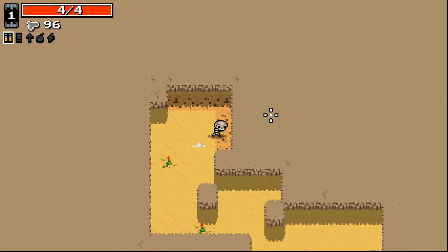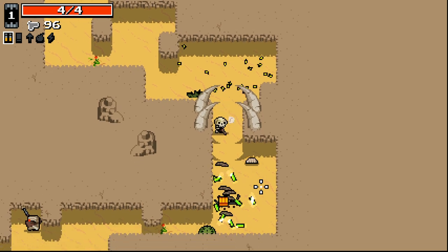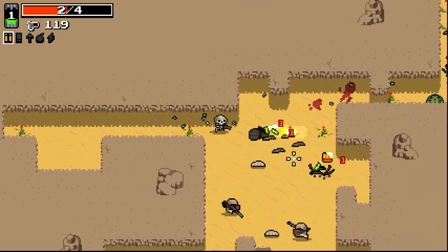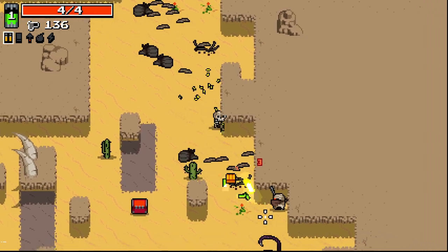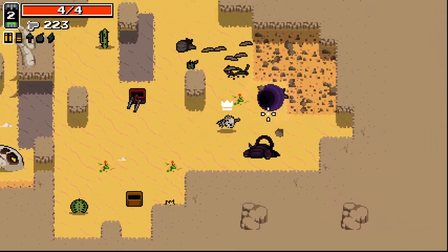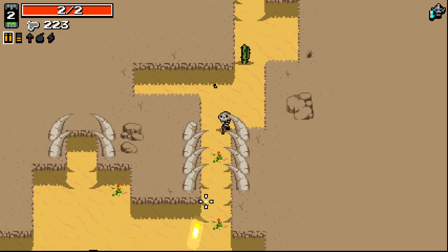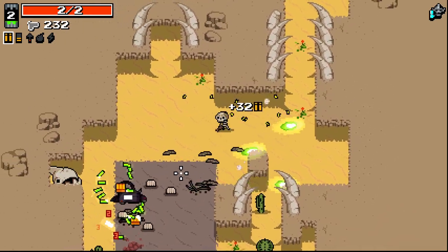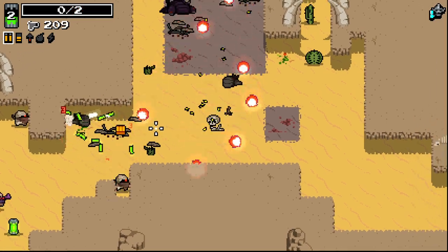That seems interesting. So what's Blood Gamble? It just fires my gun for free. I don't understand. Oh wait, I'm taking damage. I'm confused by how this works. It just seems to fire a regular bullet. I'm not quite sure how Blood Gamble works. It sometimes hits me, it sometimes doesn't.